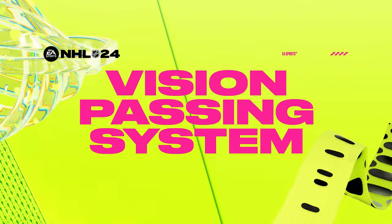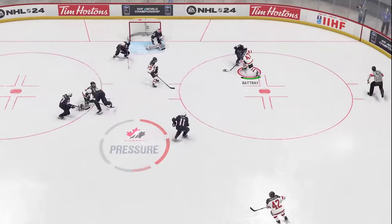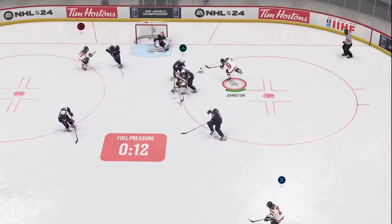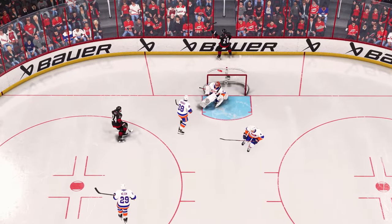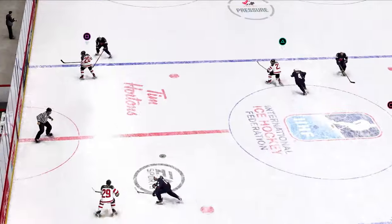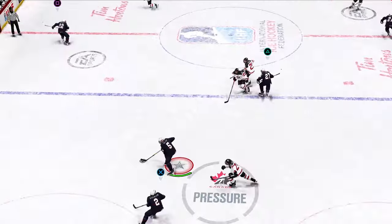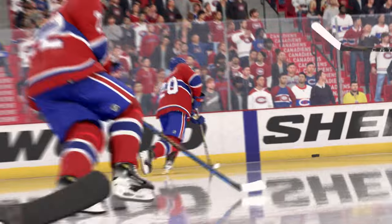Vision Passing puts tape-to-tape play with your teammates at your fingertips, offering quicker direct passes to keep puck possession and mount that all-important pressure. By mapping the controller's face buttons to your teammates, Vision Passing doesn't just allow more efficient passing, but opens up different opportunities like disguising a pass on a power play to set up the perfect play. This also unlocks stretch and breakaway passes, giving you new ways to attack the net. But hitting the correct button alone won't guarantee a perfect pass.